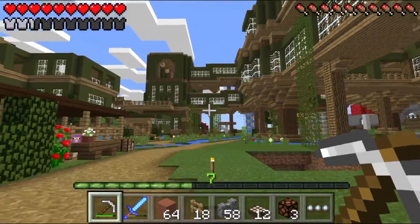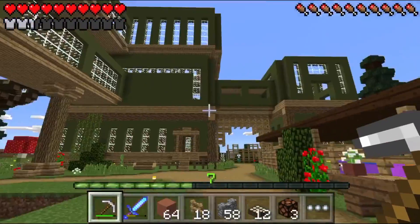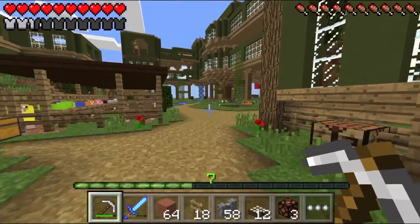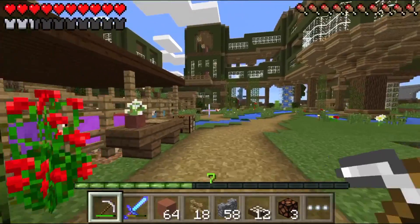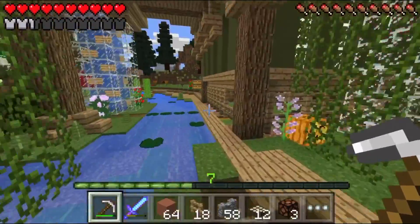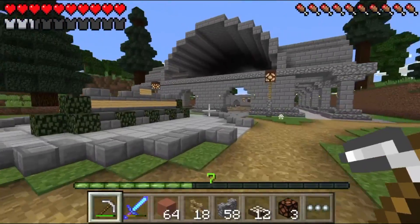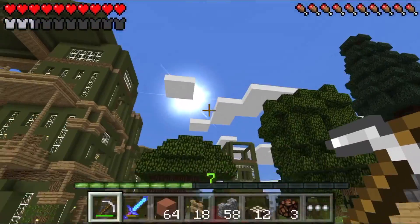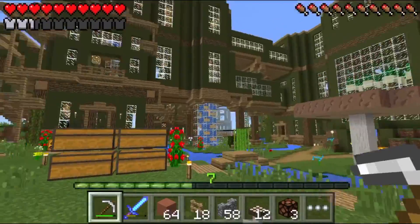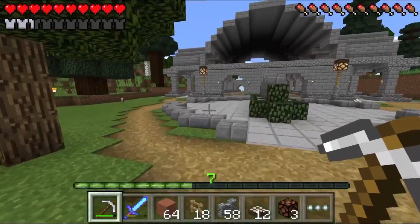Our world looks so dead now — I had to take the shaders off, guys. I kept the sun and moon though. I'm so used to the shaders that our world just seems so bland now, but I will admit performance has increased by a whole lot. It's buttery smooth now. I think the shaders weren't compatible with the 0.13.2 update and it bugged things out. We're going to play without shaders until maybe some better ones come out — probably waiting for 0.14.0 shaders.